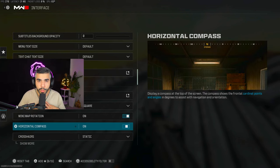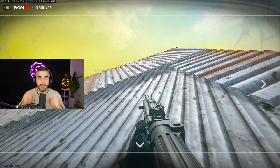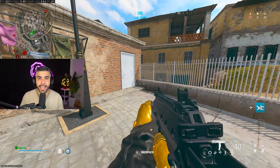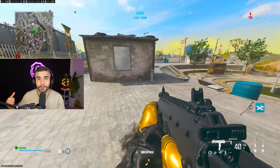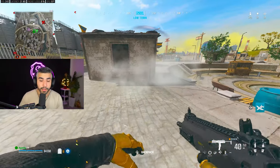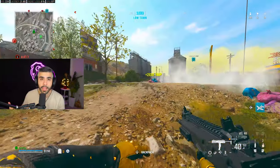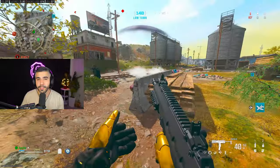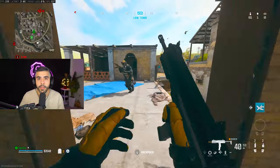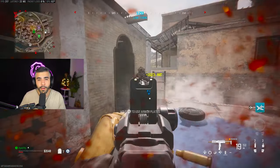Tip number eighteen: you can make your mini map bigger. Change it from a circle to a square in Settings under Interface — this makes it bigger so you can see more on the mini map. Tip number nineteen: if you look away from a flash grenade it does not affect you, CS:GO style. You can flash yourself, turn around, and it will flash the enemy but not you. If you think someone's about to flash you, turn your head and you'll be slightly affected or not affected at all.